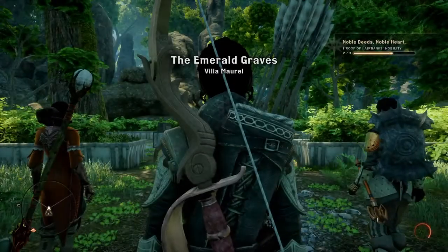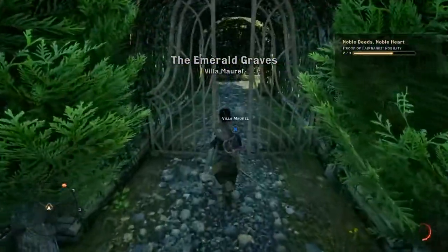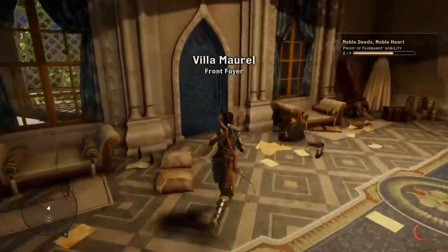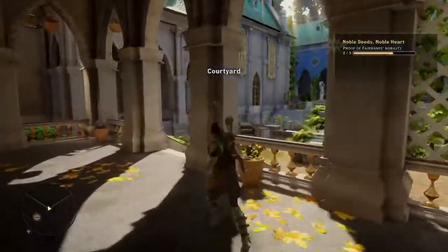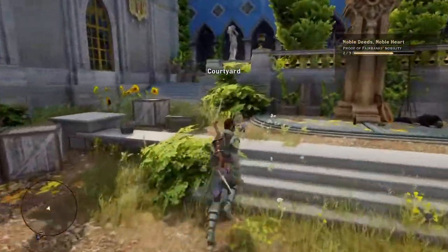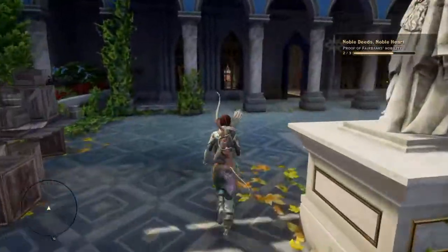Run back inside and run back to the chest. There are other places to get amulets for your other companions too. I'm showing Vivian for now since she's pretty overpowered, especially on nightmare mode, which would be helpful to have as many ability points as you possibly can.